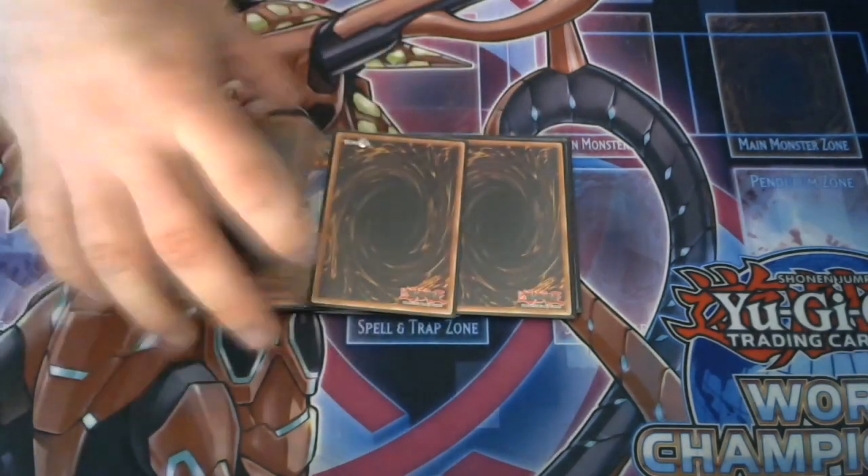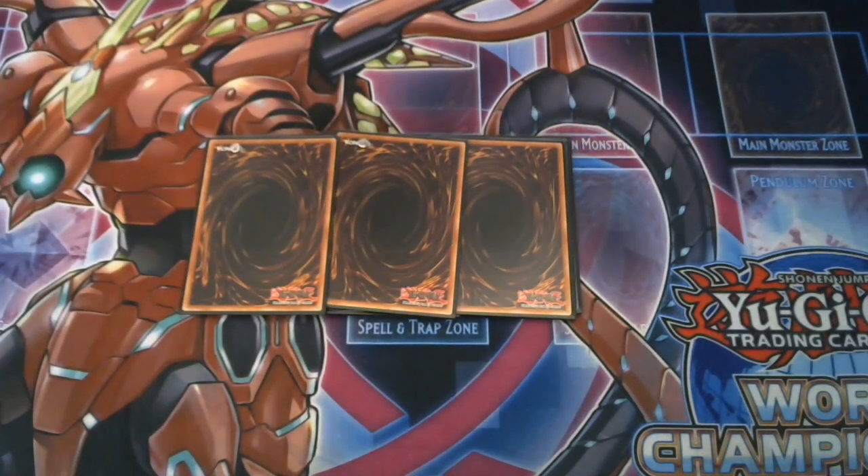Moving on to the spells: three copies of A Hero Lives. I literally cannot find my Hero Lives for the life of me so I had to proxy them for this profile, but yes, you play three copies of A Hero Lives just to turbo out into your Solid Man or your Shadow Mist, completely up to you. Unfortunately it does cost half your life points. If you're going turn one, which this deck likes to go first, you'll be paying 4,000 life points for this summon. But if you can control the game from there, it's worth it.